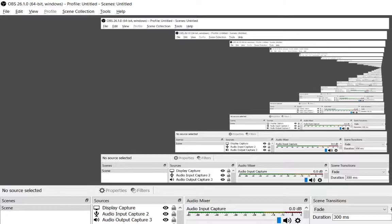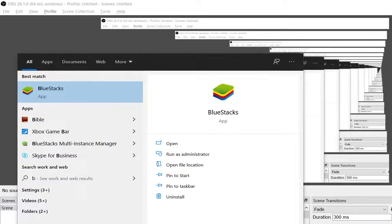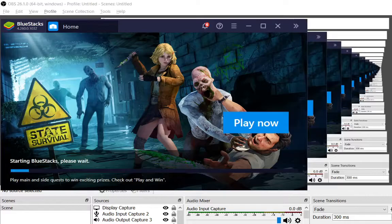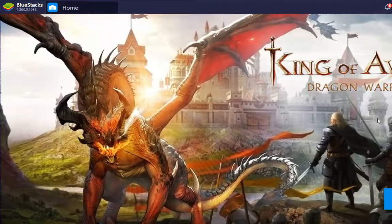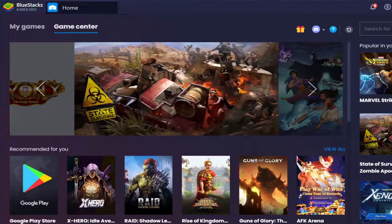So first, what you want to do is install Bluestacks or Nox. I personally use Bluestacks because I have a fast computer, but it's still a bit laggy for me. So you have to go with Bluestacks. Alright, we got Bluestacks up.